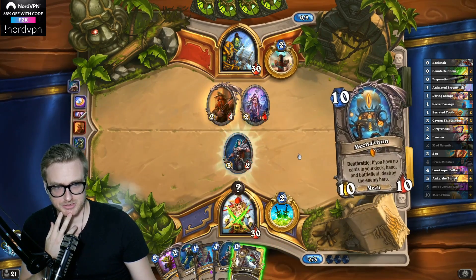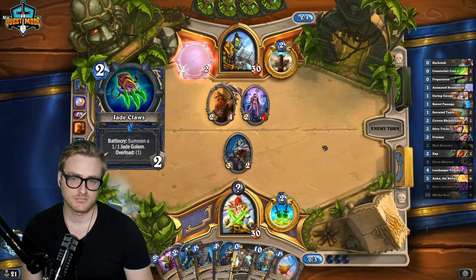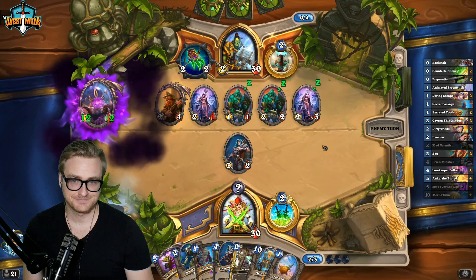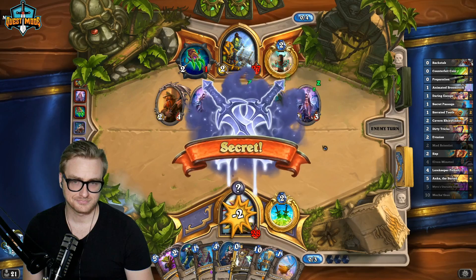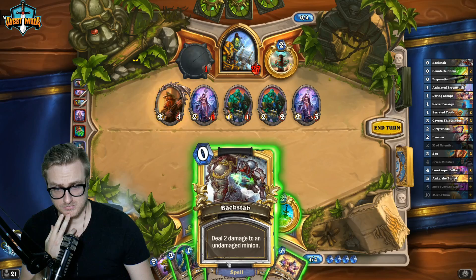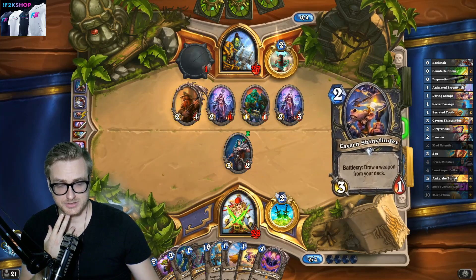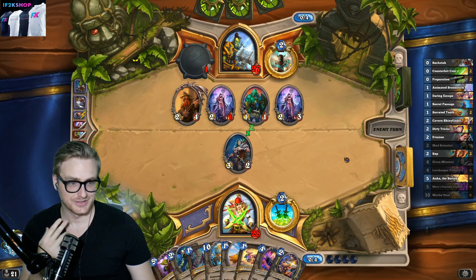I have an activator for the second one now too. C'Thun and Jades? Gotta make up your mind. There's the Polkelt, but kind of slow in that I have every combo piece except for the Anka already.